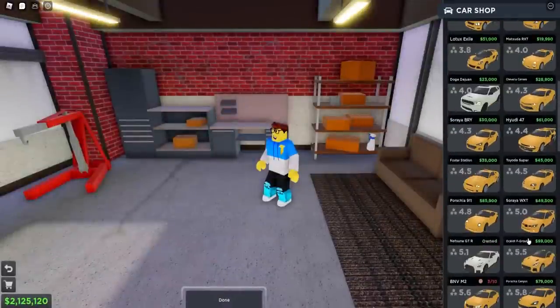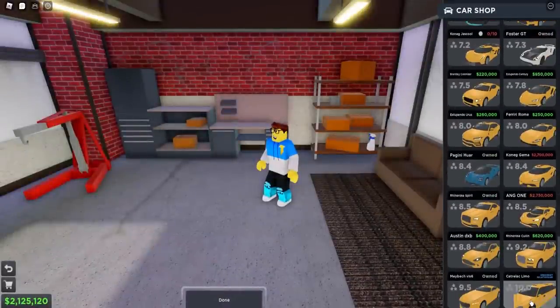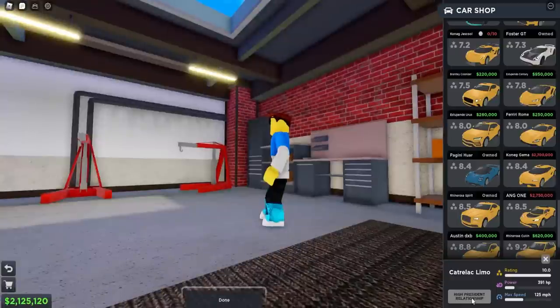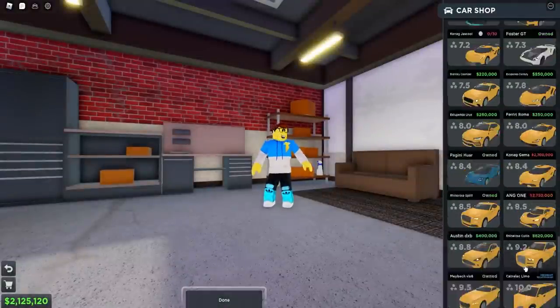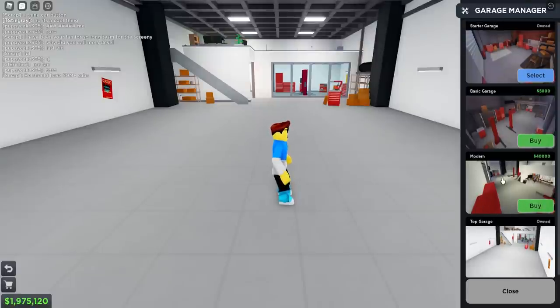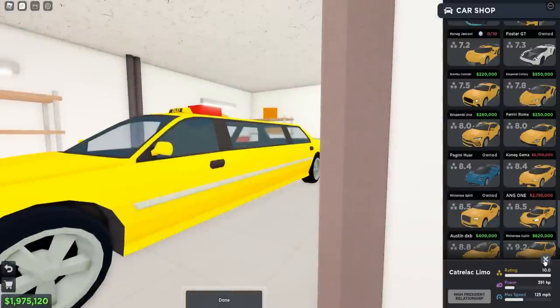I can't wait to see this limo — I thought it was gonna be in CDT but it ended up being in Taxi Boss. Look at this, it says 'High President relationship' required. So we can't buy it yet — we need the high president relationship. While we figure that out, I just bought the top garage, which is so nice.